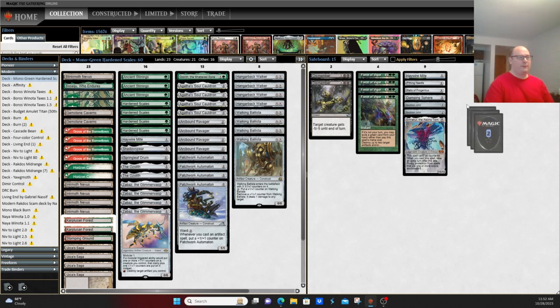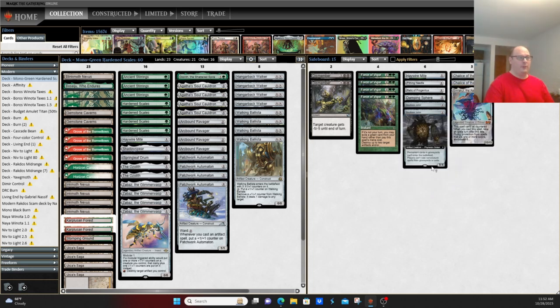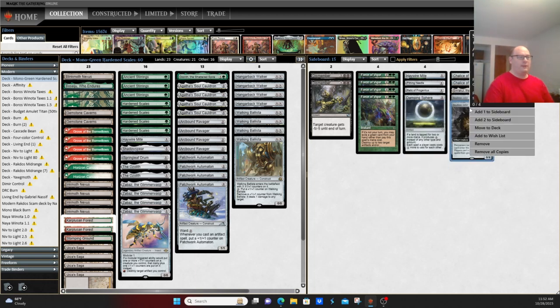In the sideboard: Chalice of the Void is primarily here for the Cascade decks. Emrakul is here for the Mill decks. Soulless Jailer is a little weirdly worded card, but effectively it's Grafdigger's Cage with a little better upside — permanent cards in graveyards can't enter the battlefield, it shuts down Undying effects, and players can't cast non-creature spells from graveyards or exile, meaning you can't cascade and can't cast from the graveyard.